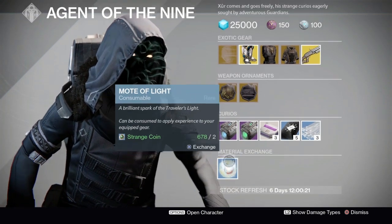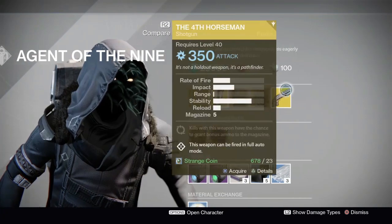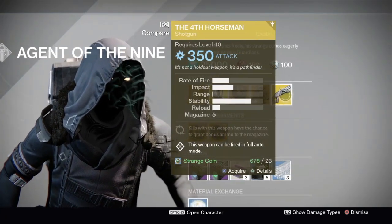Mote of Light is used to level up the inventory items you have equipped — your weapons and your armor.